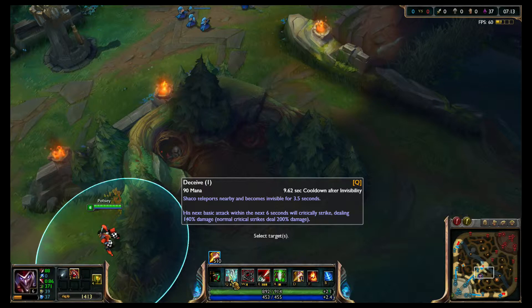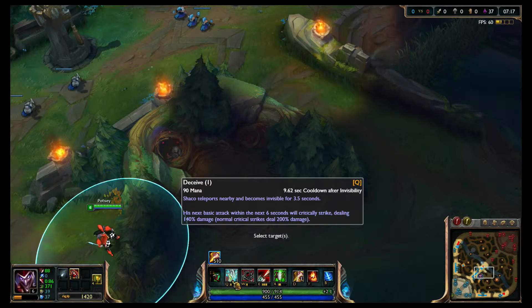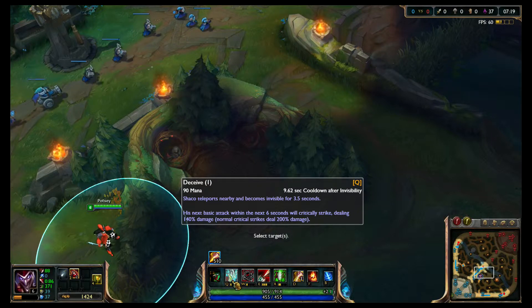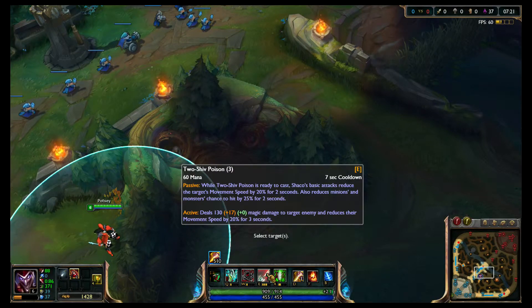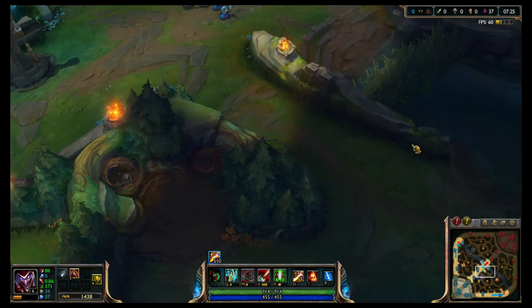This Q early game is an extremely important ability. You don't max it first because you want to max your E for the burst damage it allows, but your Q is amazing utility for ganking.